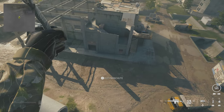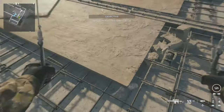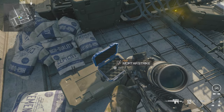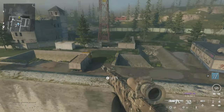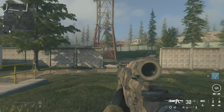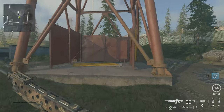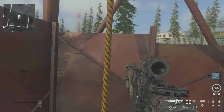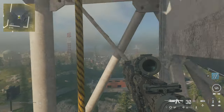We're going to parachute down to this little roof here and grab the mortar strike. You want to grab it — you don't want to blow up anything just yet. Then I'm going to go to this roof here and use that mortar strike to blow up the first helicopter, then zip up here.